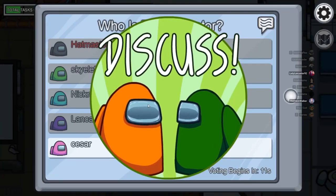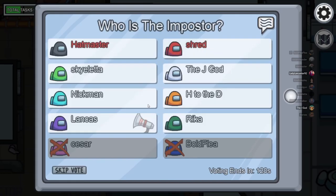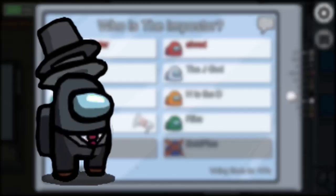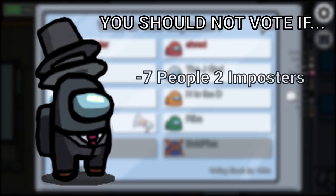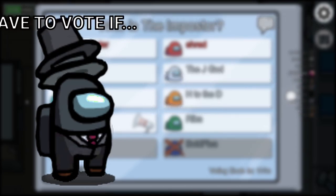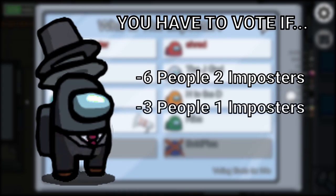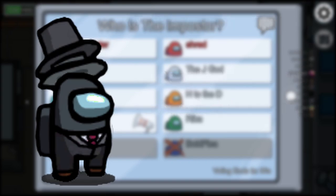Voting is a huge part of the game for both impostors and crew. If you're an impostor, you can try to get an innocent person voted off, which is just a free kill for you. If you're crew, you want to get the impostors voted out to slowly narrow it down and try to win. If there is no hard evidence on who to vote, here's a good rule of thumb: you should not vote if there are seven people left and two impostors, or four people left and one impostor. You have to vote if there are six people left and two impostors, and obviously if there are three people left and one impostor. There are rare situations where these rules do not apply, but for the basics you should follow these.